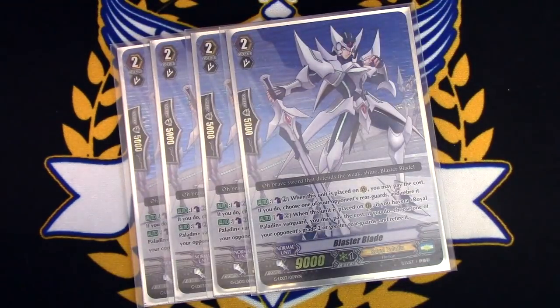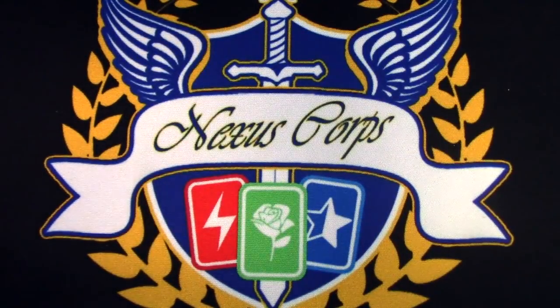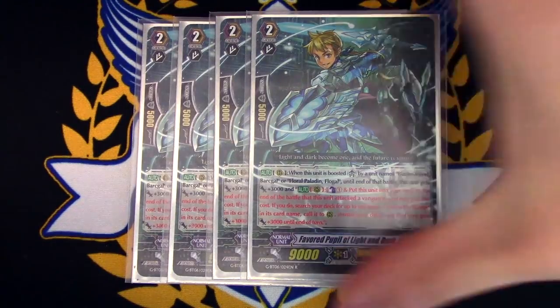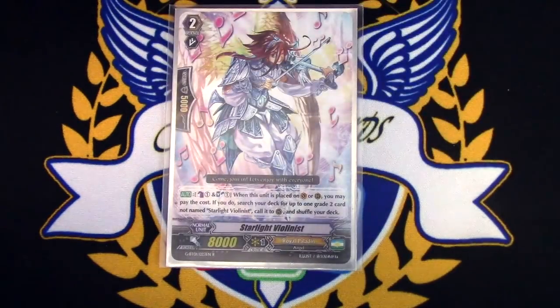For grade twos, the main star of the entire deck is Blaster Blade — it's basically there for the name and its skill if you decide to use it. We're still running four copies of Favored Pupil of Light and Dark Lou. The reason is early game — a lot of decks today have early game pressure: Overlords have early 10k base and retire, Deletors have early delete. You want to keep up with the early game, and Lou helps you swing big numbers.